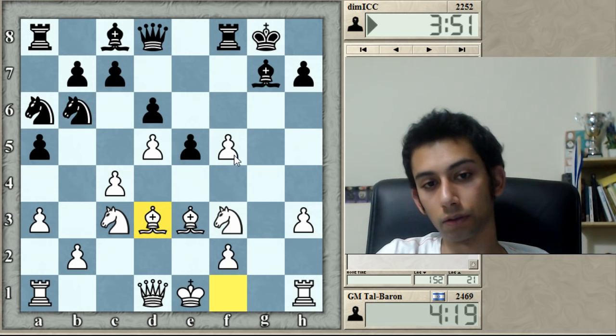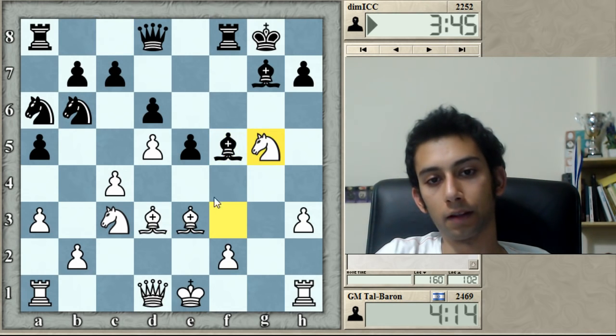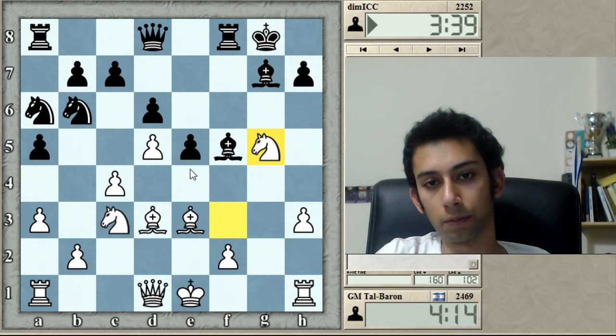At least that feels like it. I think he wants to take on f5 anyway — I don't see what else he can do. And my idea is to maybe go on g5. Taking on f5 will do him a favor. Yeah, now e4 looks interesting, actually, to play for initiative. But otherwise I feel like my position is good.